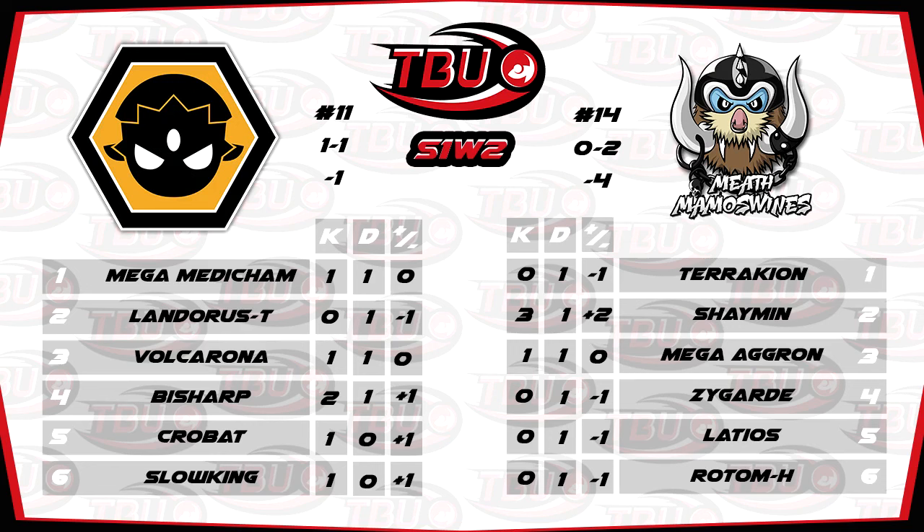Jim, you do look fabulous — he said that in his video. He excellently predicted Jack's team, pretty much on the money for what he was going to bring. Scarfed Shaymin — that's always nice to see. I enjoyed the Zygarde set — what he was bringing was Coil with two physical attacks, Earthquake and Extreme Speed, and Hidden Power Ice to be able to hit the Landorus-Therian which would otherwise wall it.